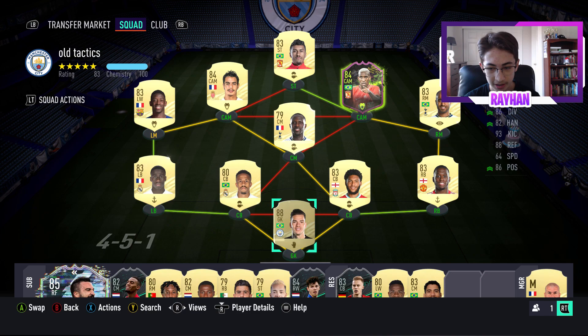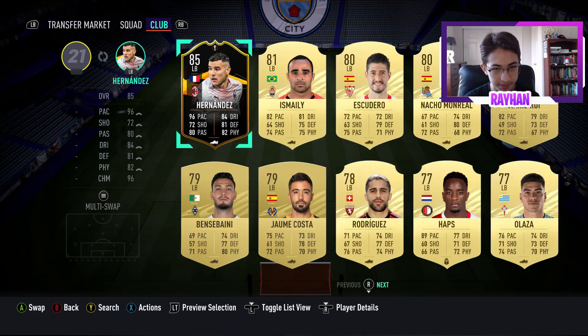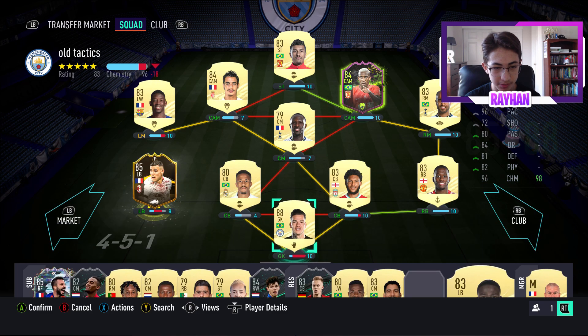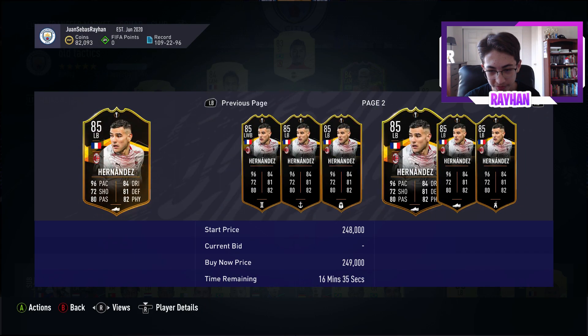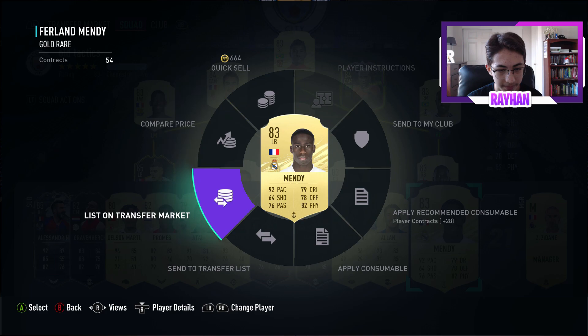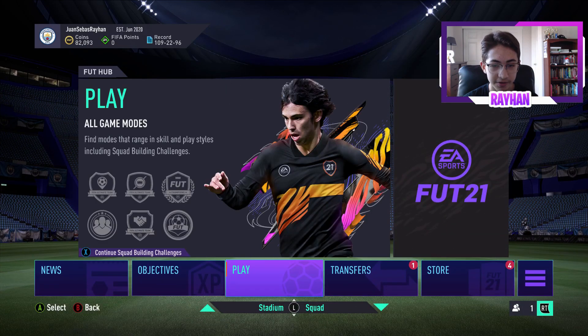I hope you guys enjoyed today's pack opening — I definitely did. We packed UEL Hernandez; let me compare him to Mendy really quickly. Wow — he's actually better than Mendy in every single aspect. That's amazing. I need to find a good French center back to pair with him. He's worth 250k — incredible. I'll send Mendy to the transfer list.